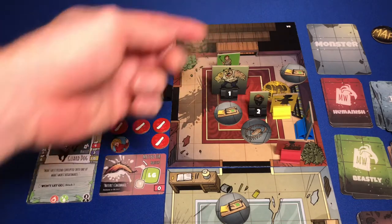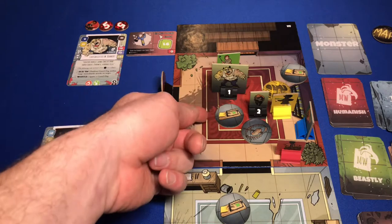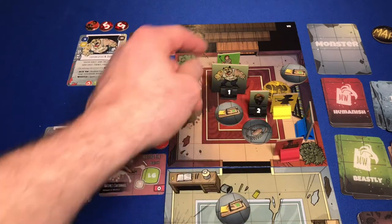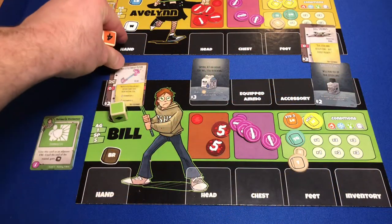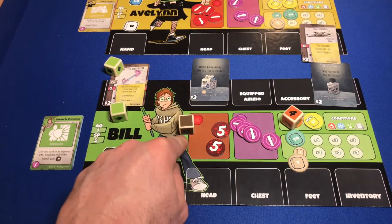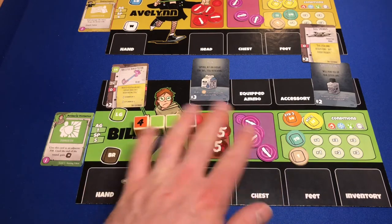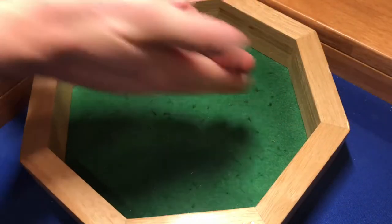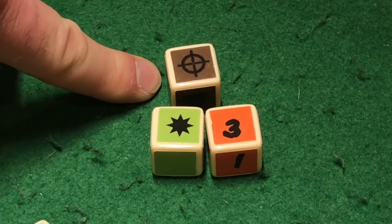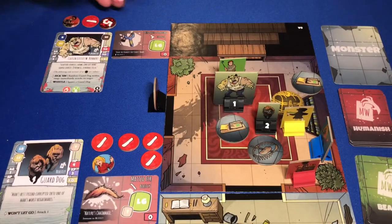I'm going to move Bill down to bash Eustace in the back with a golf club, hopefully pushing him into the trap. If Bill hits him, he'll switch target to Bill. We grab a light green die, another light green die, and a dark orange die for attacking from behind. Eustace gets one brown defense die. Bill hit him for three damage! Sadly he didn't push him into the trap, but Eustace switches his target to Bill. So Cousin Eustace has taken three damage and is down to seven. Now it's Eustace's turn.